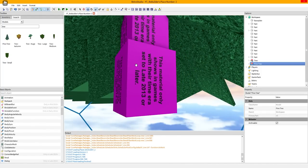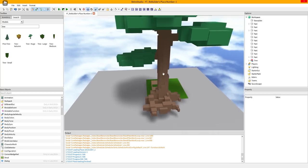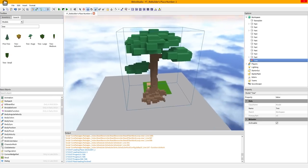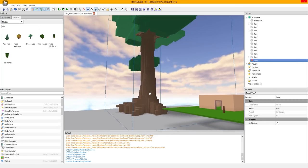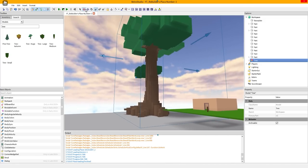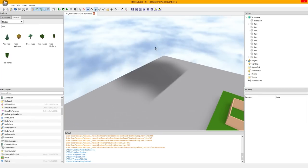There's a message: 'This material only shows with the time era set to late 2013 or later.' I don't know how to change the time era so I'm skipping it. We're just gonna use this tree because I don't think free modeling was frowned upon back in the day. But we might not be using the tree - when we go to scale, there's nothing. You can rotate fine, move it fine, but scale doesn't work at all.